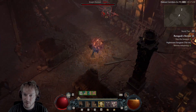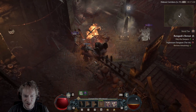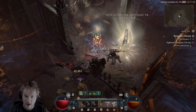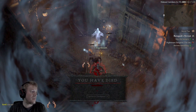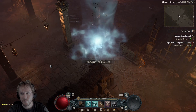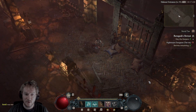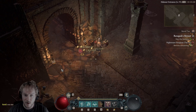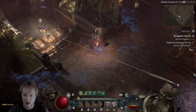This is not a very tanky build, and I think whirlwind barbarian can't really push tier 100 nightmare dungeons without cheesing anyway. So I think this build is good for playing in the tier 40s and 50s and just farming up glyph XP, potential uniques, and gold.